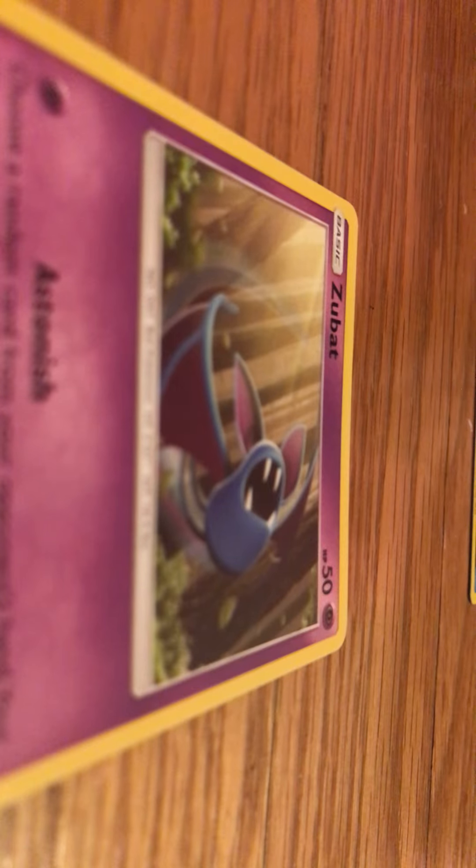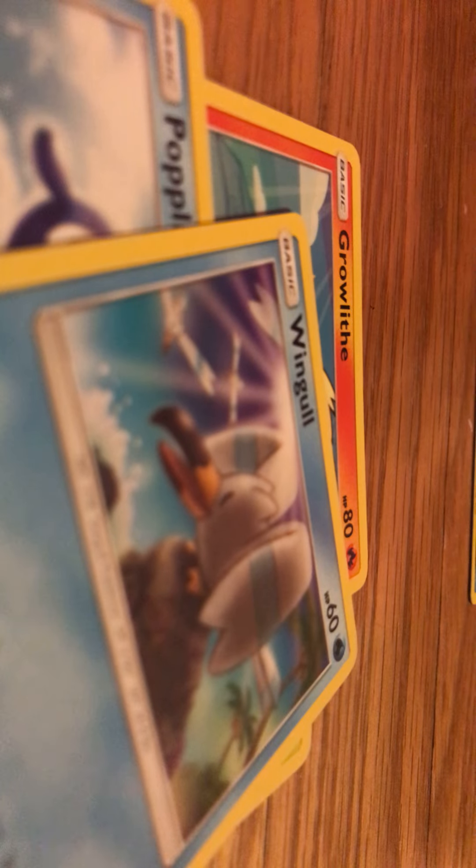Okay, let's open these cards up and see what's inside. One, two, three — and then two. We have Zubat, Grubbin, Growlithe, Popplio, Bewear, Hypno, Aqua — I still can't — alright, it's a Croconaw. It's a Croconaw! Energy Retrieval. The rare is a Carbink with a fire-tip energy. Now let's open this Crimson Invasion one.